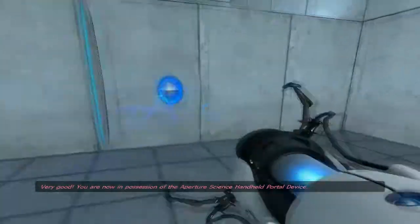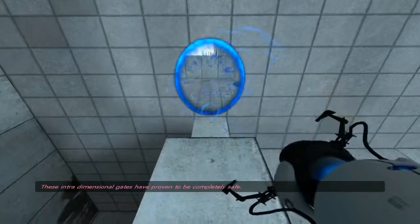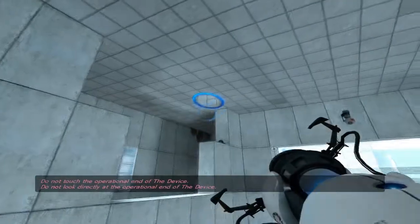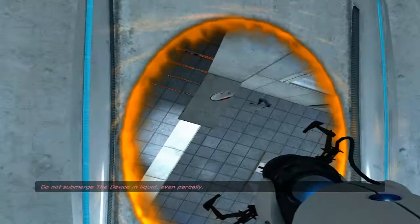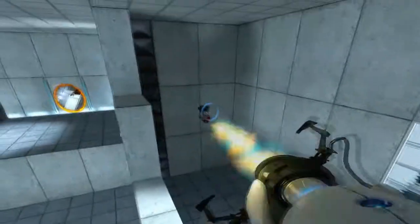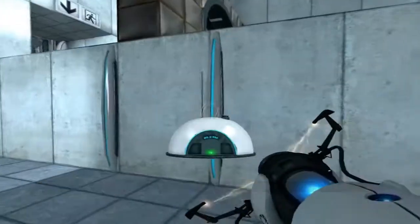You are now in possession of the Aperture Science Portal Device. Let's go up there, let's try to reach that. You can create your own portals — these interdimensional gates have proven to be completely safe. The device, however, has not. Do not submerge the device in liquid, even partially. Most importantly, under no circumstances — yup, here we go. You're coming with us. Yeah, let's break that. To ensure the safe performance of all authorized activities — oh, there it is.